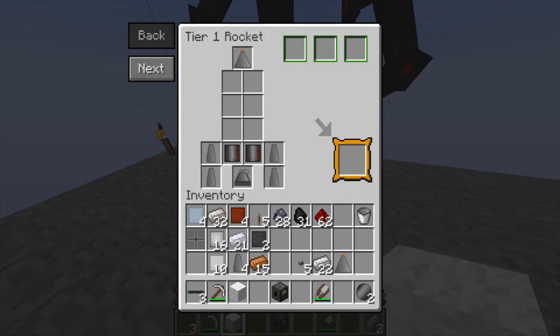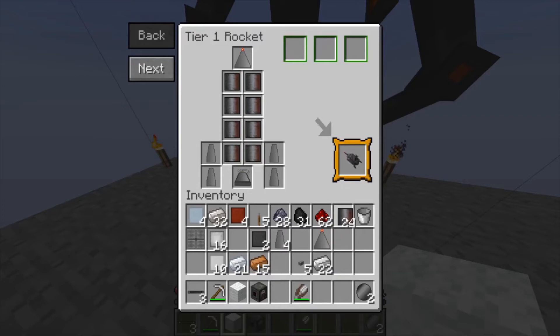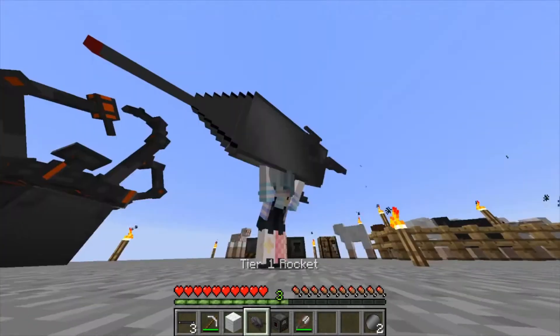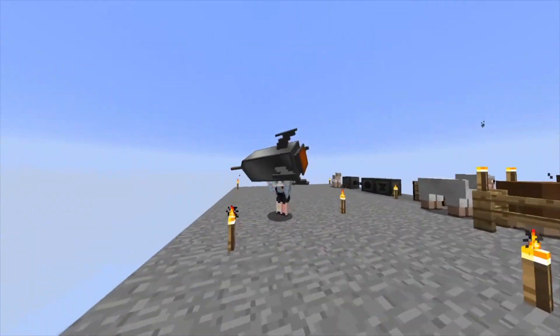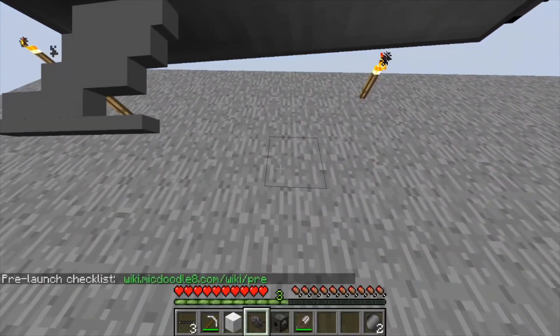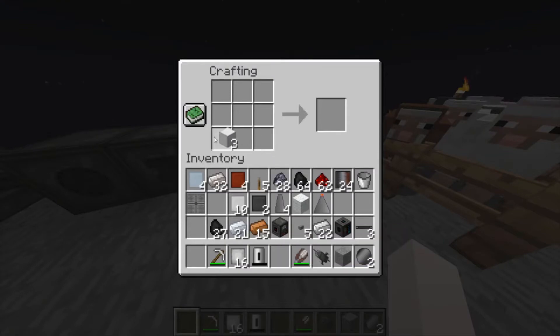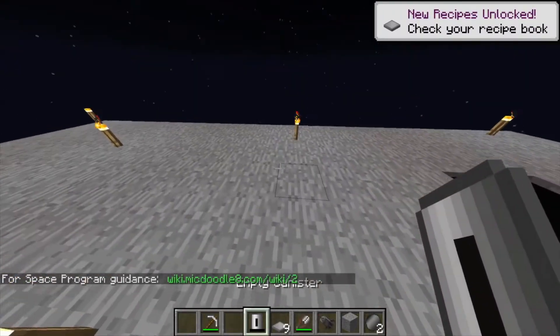You have to make the nosecone, make the rocket fins, and make all of these different materials, then you can put them in your NASA workbench and you'll be able to craft a rocket. But you don't just get to craft a rocket and place it down — you'll also need oxygen, rocket fuel, and a launch pad to put your rocket on. This is me crafting the launch pads so I can put my rocket down.